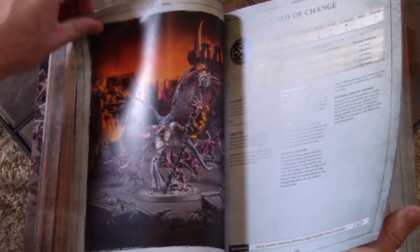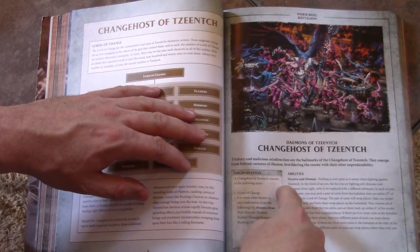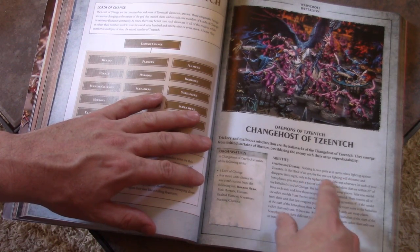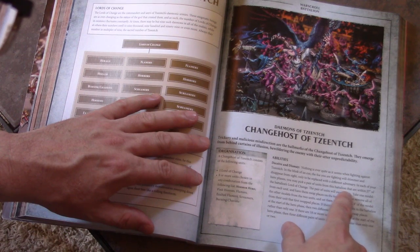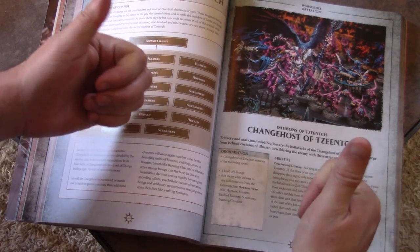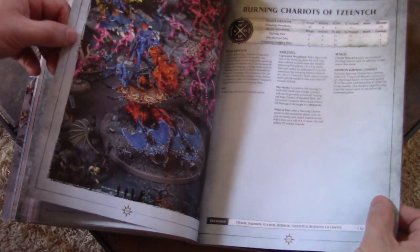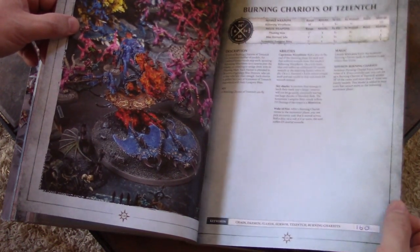The Change Host of Tzeentch battalion is fantastic. You need a Lord of Change and then eight of all whatever units you have. The ability is called Deceive and Dismay — in each of your hero phases, you may pick a pair of units from this battalion that are within 27 inches of the battalion's Lord of Change, and the pair of units will swap places. Simple ability, captures the essence of the army. And the winner here — not only Pink Horrors but the Burning Chariots of Tzeentch. Great model, comes with extra figures — you get the Herald or an Exalted Flamer as an extra. Great value for the points.